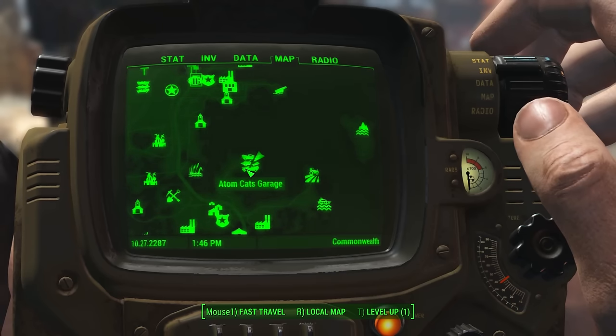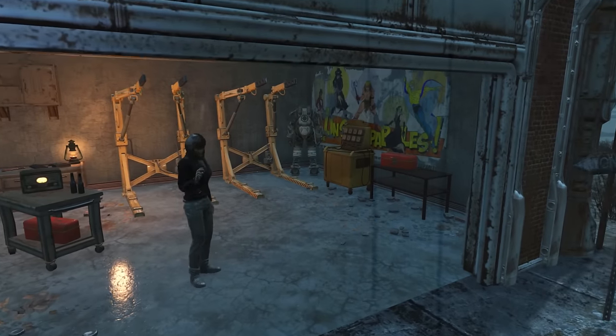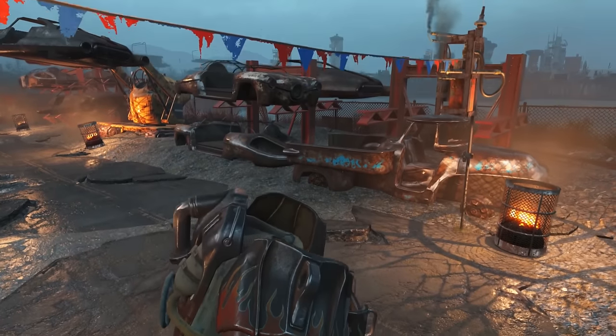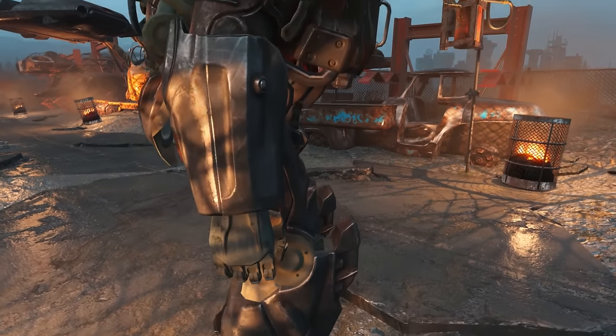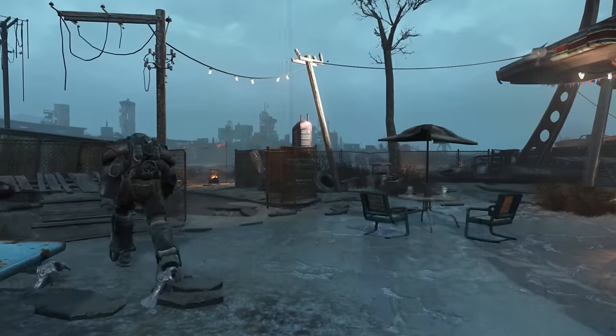Depending on how you look at things there are two to four armors at the Atomcats garage. Two are empty and two of them are occupied. There's one in their garage but there's one out back with a fancy paint job. If you haven't spoken with them yet, taking either of these is stealing. I suggest becoming their friends first.